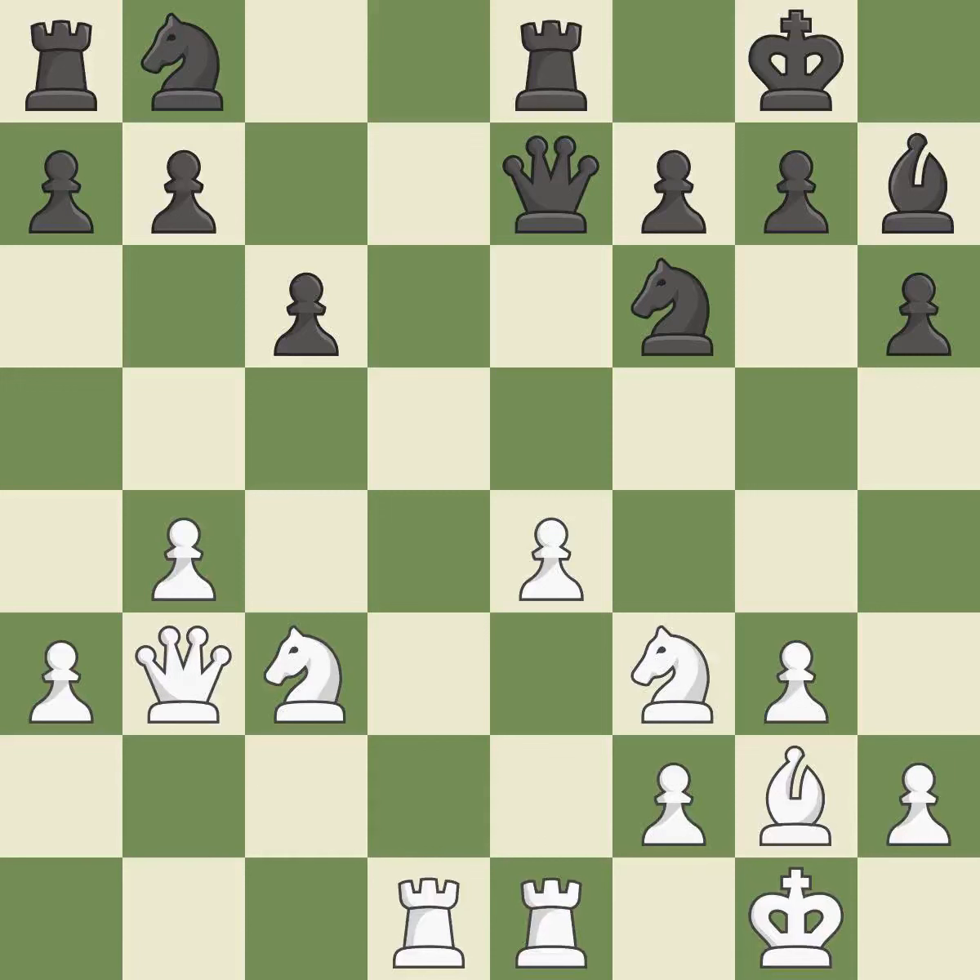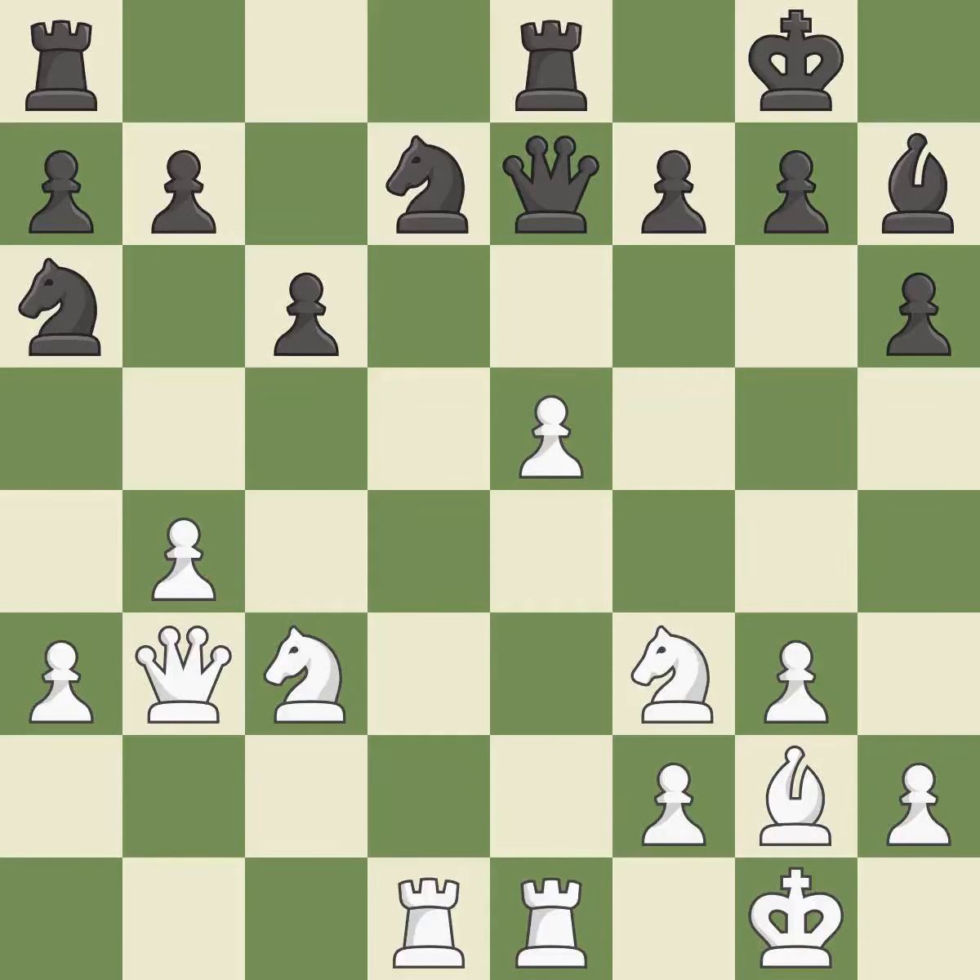This threatens to kick a knight — there was only one good move there. Black's situation was worse, but now they are losing. A pawn kicks the opposing knight, forcing it to move or risk being captured. The knight is now on a square that is more secure. White still has the upper hand, but they are no longer in a position to win.